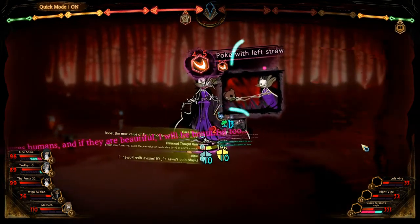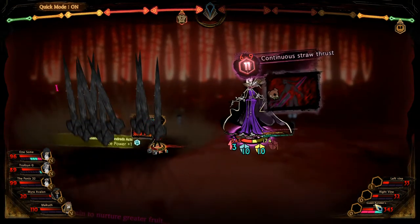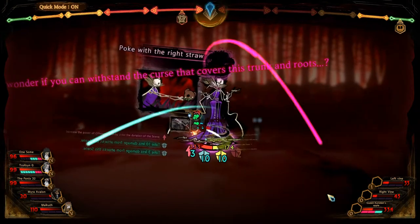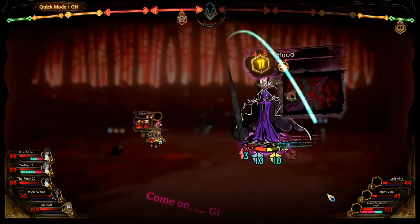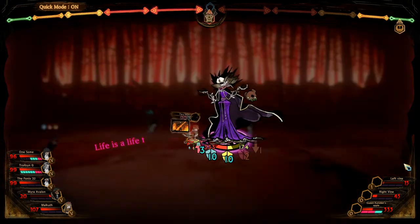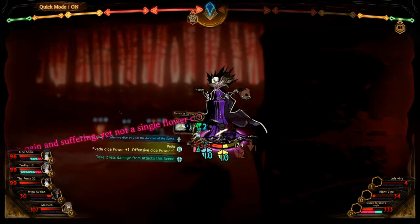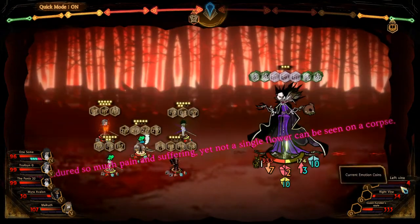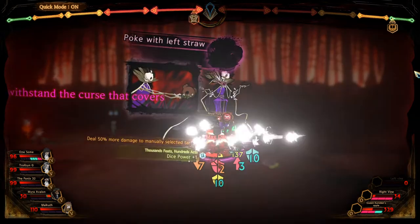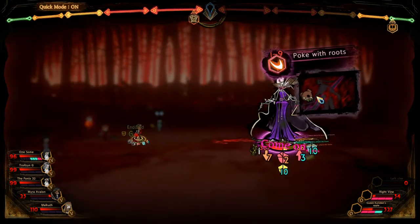Blocking, dodging. Keep dancing. Don't get staggered. We really need Myra alive right now, so don't die, Myra. Damage needs to be done. Myra is healing a little bit but she's almost staggered. That left one's dead now. She's doing damage so that's going to allow her to heal just a little bit. She's going to get staggered but hopefully doesn't die.